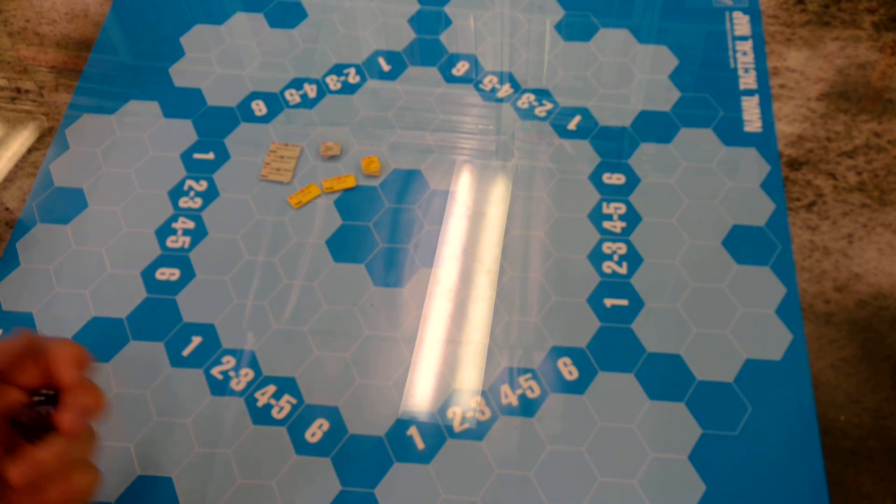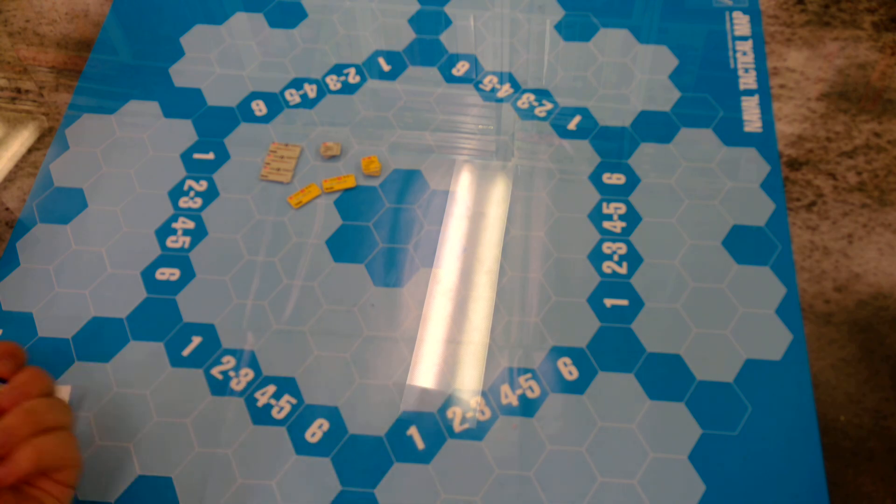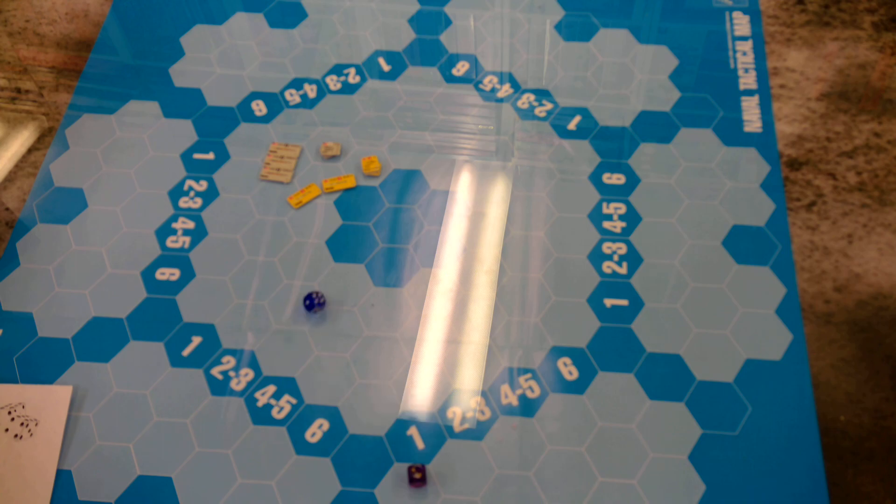I'll fire the other torpedoes — three at the Harado, three at the Harado again, and one more at the Harado — those will all miss. I'll end it there since I can't run the video that long. So that's how you do tactical combat in Great War at Sea. Thanks for tuning in — like and maybe click the bell if you want to see more videos. There are more videos coming out and I'll see you later.